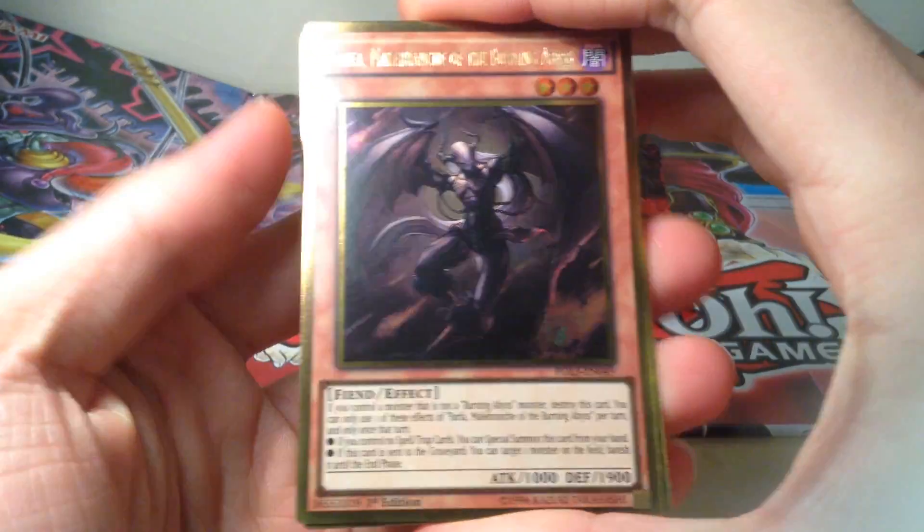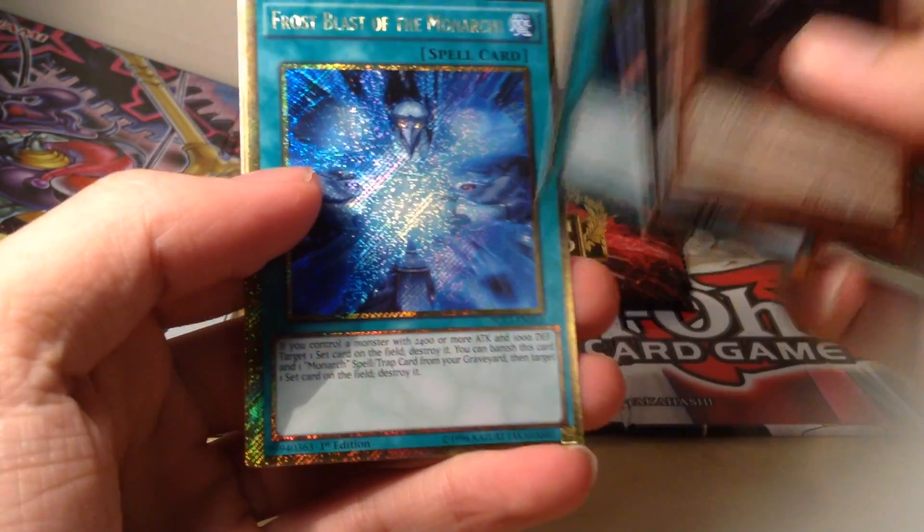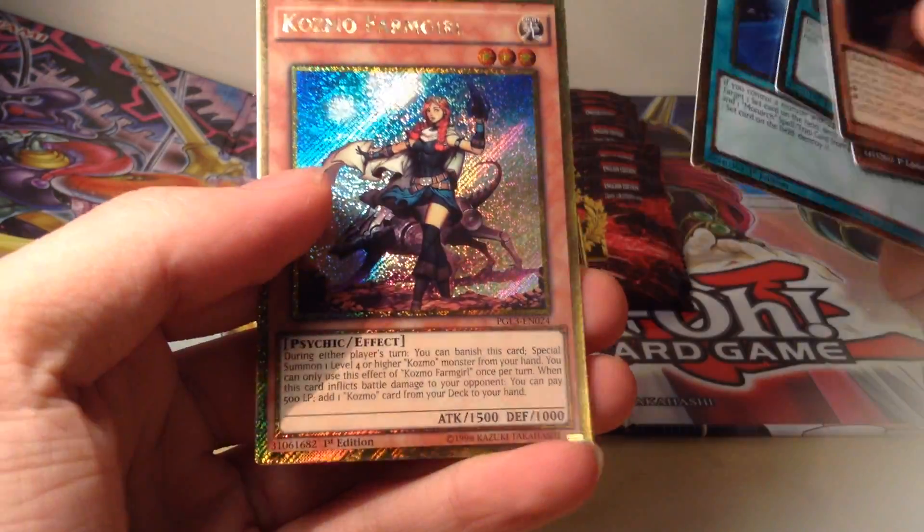Next pack. We have a Father Natos the Moral Leader, Spell Shattering Arrow, Frost Blast of the Monarchs, and a Cosmo Throne Girl. It's quite a nice reprint.